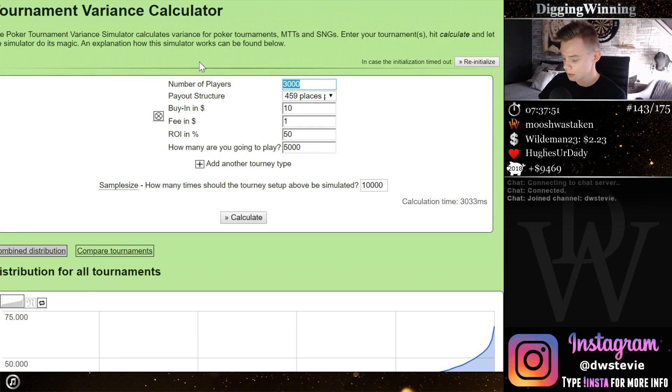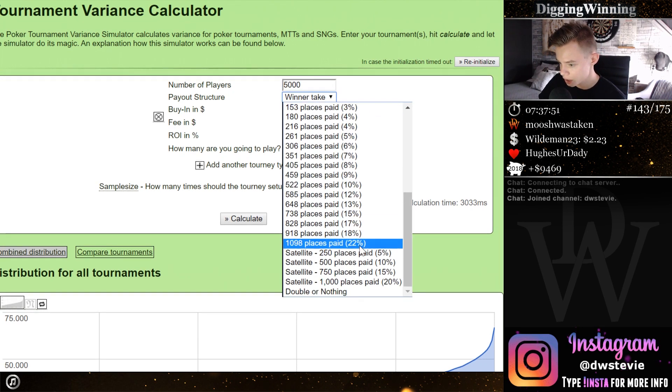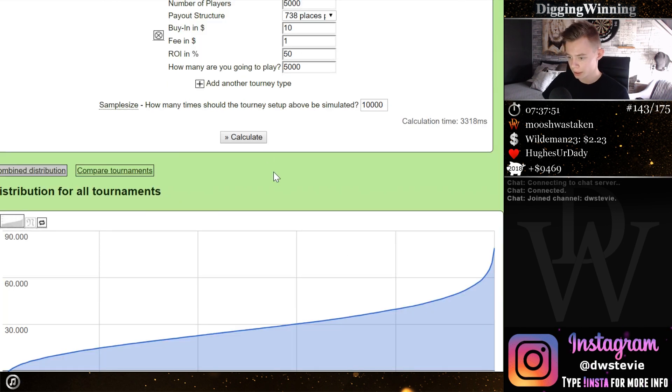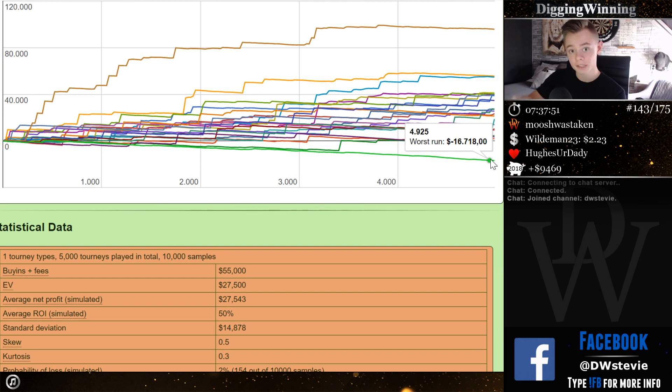Now let's say instead of a 3K tournament, it's a 5,000-player tournament. Once again, 15% gets paid and we have a 50% ROI. Then things turn out completely different. Rather than losing $8K in a 3,000-player field, we can go on a $17K downswing — and we can be up $95K. So I hope that gives you an idea of how field size and your ROI change your variance and help you determine what bankroll management is best for you.